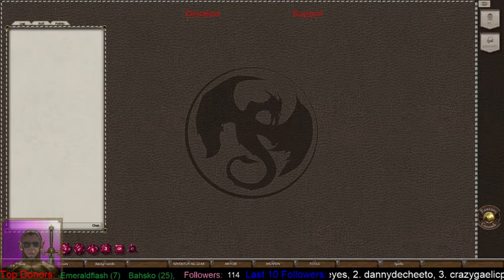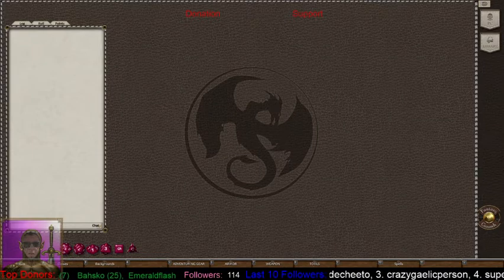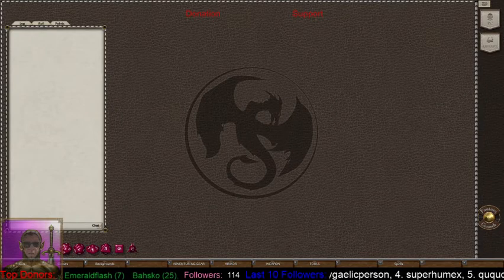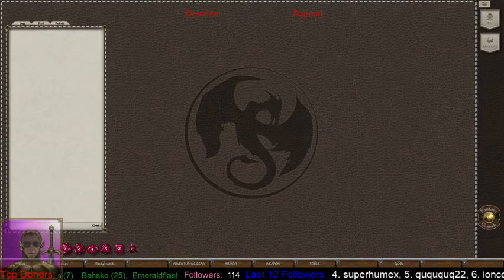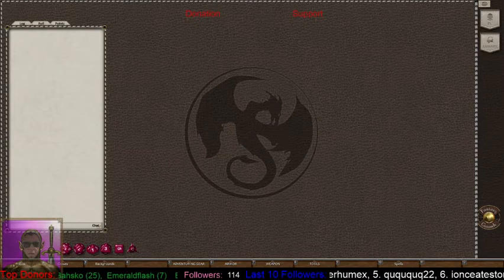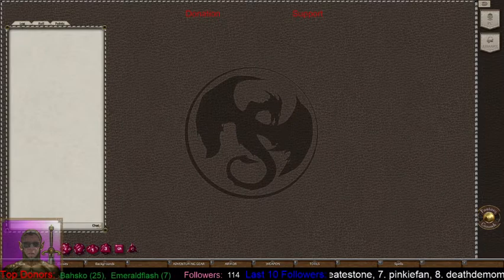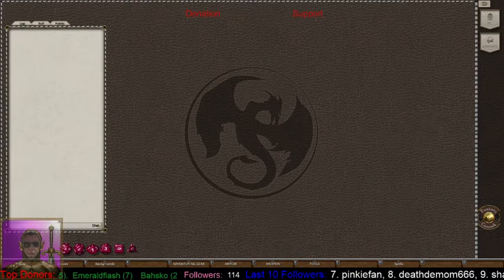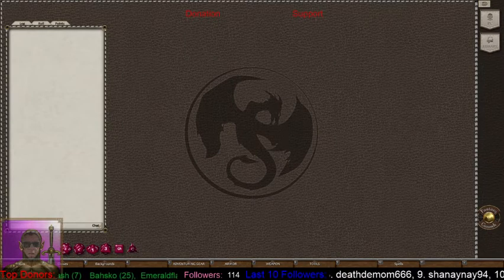Hello everyone. Rob Tuohy here with a recording of the Quick Character Build — 15 Minutes for Fantasy Grounds 5th Edition. The directions on how to do this in print form are on the forum and they're listed below in the links. First step is to open Fantasy Grounds and choose Manage Characters. Choose the 5e rule set and click Start, which I've already done to move things along.